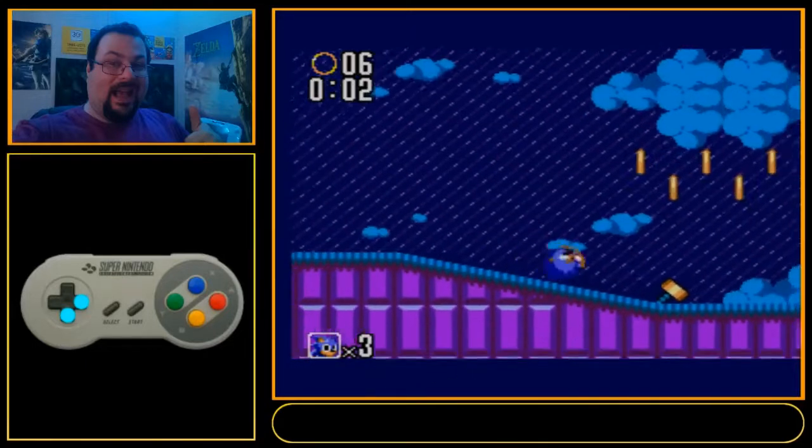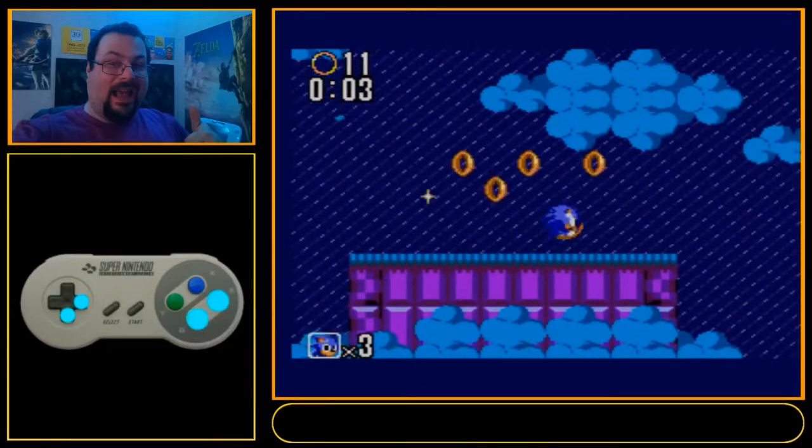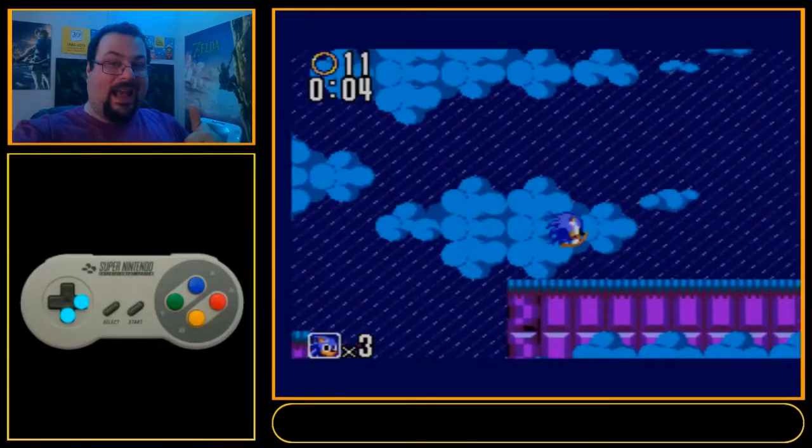Now once we hit the spring, we're going to do another small jump to land up here — not the smallest possible, but not much more than that. Your goal is to hit the enemy and then land on this platform. You don't want to land on the edge and roll into the enemy.